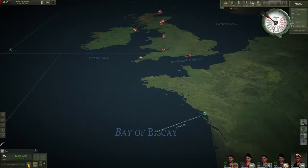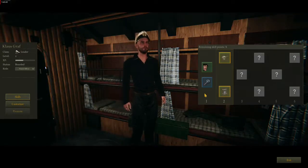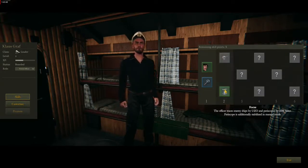When you return to port, don't forget to allocate officer skills. Officer skills provide big bonuses, and after a few patrols you will find your officers start to become specialists in certain tasks.